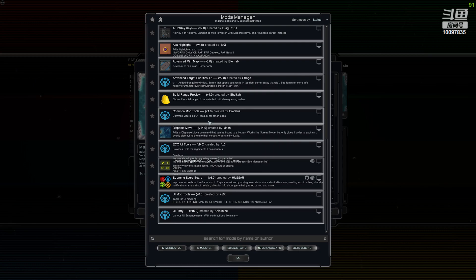Common Mod Tools — you need this if you want to enable a few other UI mod tools, but that's that. Disperse Move I have installed even though I think in FAF it's already pre-built in, but I still have it. Eco UI Tools by Forzot is really helpful — I think it's Ctrl+K — it has loads of things and options.